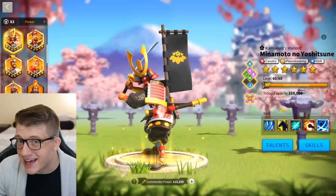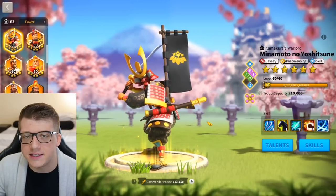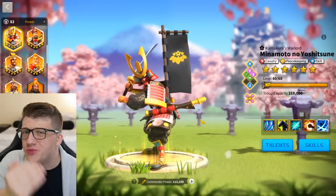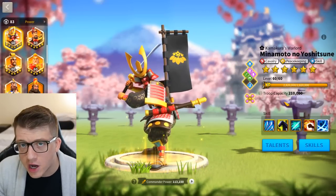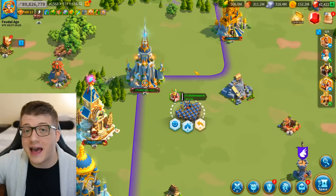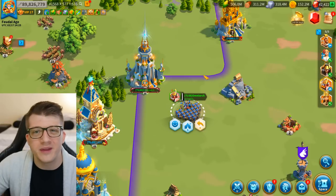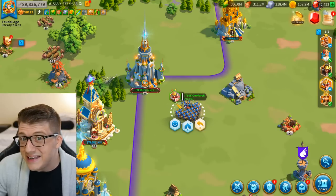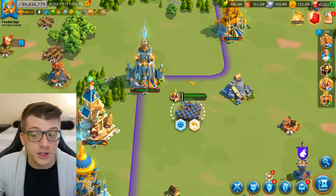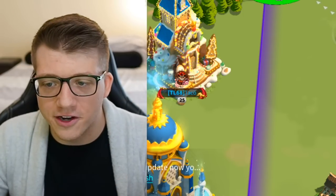Minamoto is also pretty glass cannon — the 30% defense from the relic is nice, but it's easy to get good trades against him when swarming since he has no anti-swarm technology built in. You also can't really use him as a primary commander in Season of Conquest because when players see the Minamoto icon in the open field, they assume it's someone without good equipment, maxed crystal technology, or strong commanders — basically free kills. Nine or ten times out of ten, they're right.